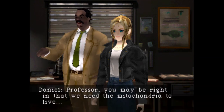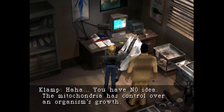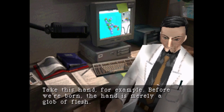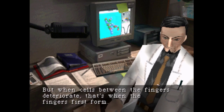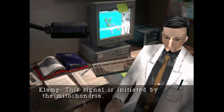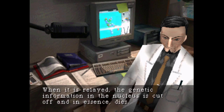Professor, you may be right that we need the mitochondria to live. But in the end, we're just using them for energy, right? Haha, you have no idea. The mitochondria has control over an organism's cells. Take this hand, for example — before we're born, the hand is merely a glob of flesh. But the cells between the fingers degenerate and deteriorate — that's when the fingers first form. When the cells that make up the body aren't needed anymore, it receives a signal to die. This signal is initiated by the mitochondria. When it is relayed, the genetic information in the nucleus is cut off and its essence dies.